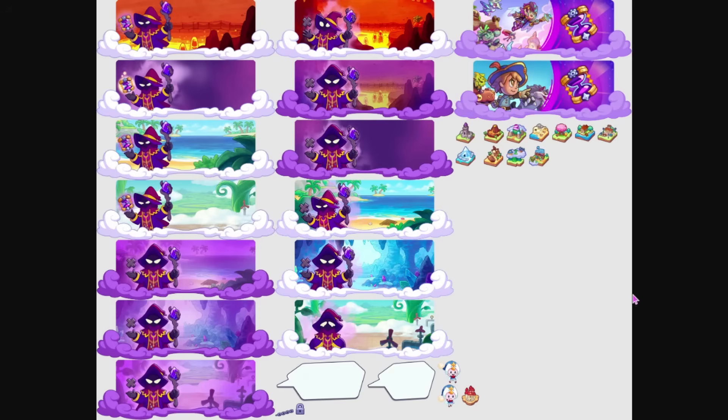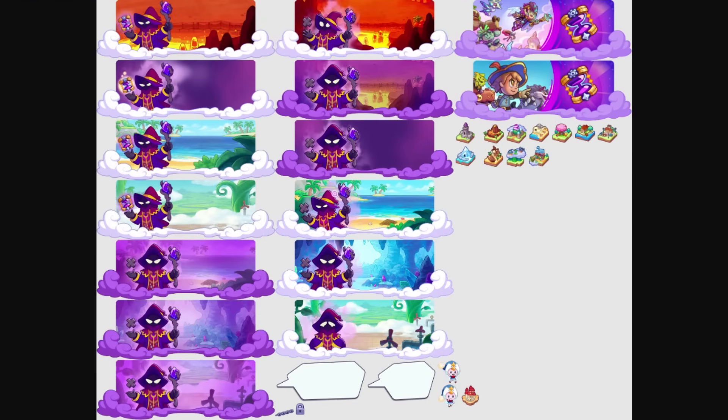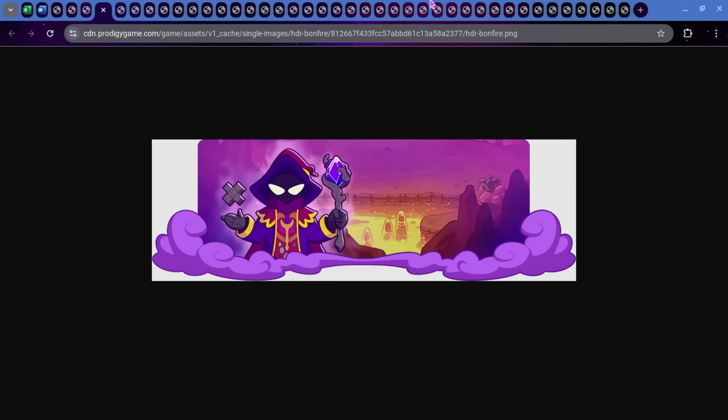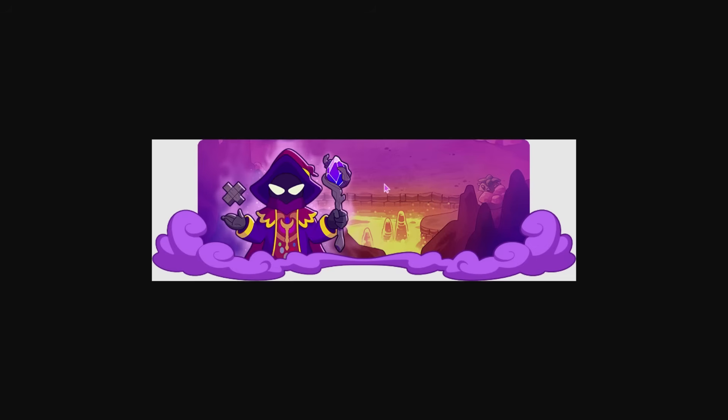We also got a new update to the UI. This is called UI World Zone Blocked Unlocked. Just a few ones were added. We got this one, which is called Game Mode Blocked Generic. And then this one is called HDR Bonfire. We've already seen this one, but it did get updated. I don't know how it got updated, but it just did.